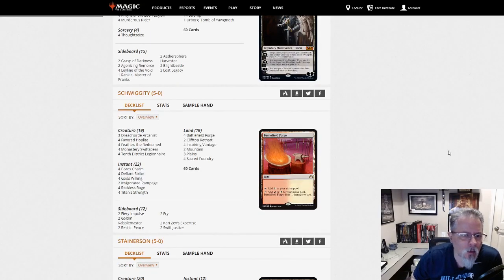Schwiggity with Feather — Orzhov's Feather. Nothing too surprising here that I see. Only a 12-card sideboard, which is a little odd — giving the 5-0 with a 12-card sideboard. Nice. But yeah, that's Feather.